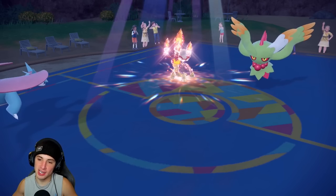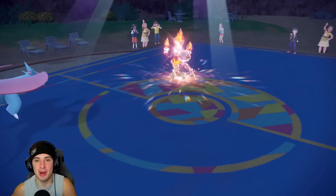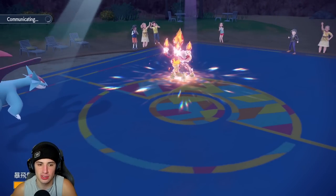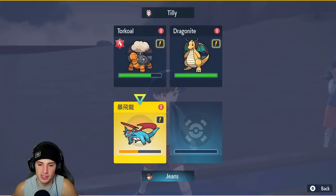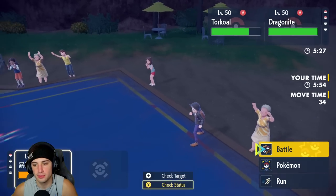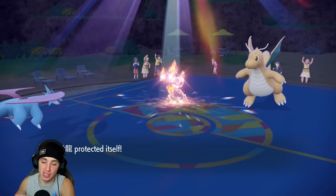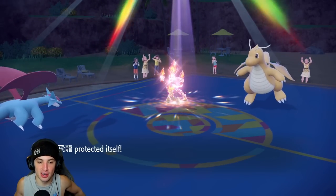Final Pokemon is Dragonite — probably with Multiscale too. The only way we win is if we land a double Protect to waste out the sun, KO Dragonite, hope it's not Multiscale, then KO Torkoal in one shot. We outspeed Dragonite and Dragon Claw fires — we need it to not be Multiscale, which it probably is. But we made it a couple of steps. Torkoal protects — Dragon Claw goes out, but it is Multiscale. Ice Spinner comes through and KOs us.